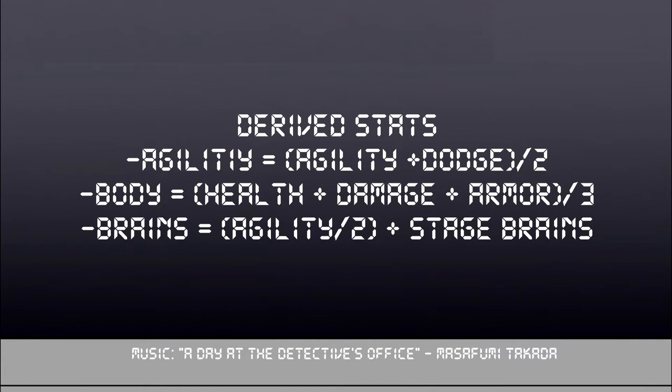Now let's jump straight into derived stats, which are located at the end of the qualities section. The derived stats are agility, body, and brains. Agility is the simple measure of speed, body of strength, and brains of mind and will. Agility is calculated by taking accuracy and dodge, adding them together, and dividing by two. Body is damage, armor, and health added together and divided by three. Brains is simply your accuracy divided by two. You round down for each of them, and you add your base brains to the brains stat you get from dividing accuracy by two.